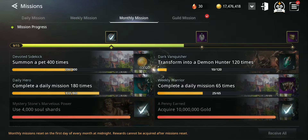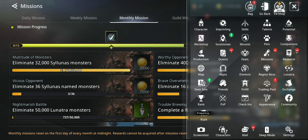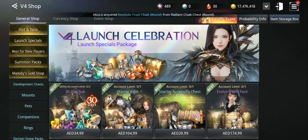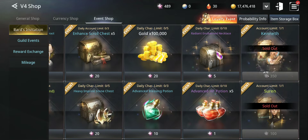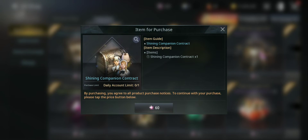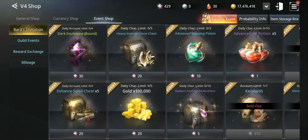From monthly missions you can also get radiant gear and shiny mounts. Another way to get companions is through events and event shops. For example, the current event called Bard's Invitation has a shop where you can get this blue companion Kennet and the green companion Surin — both available once per account. Every day you can also buy a shining companion contract from the event shop and try your luck. Even if you don't get the ones you want, you can combine for another chance.